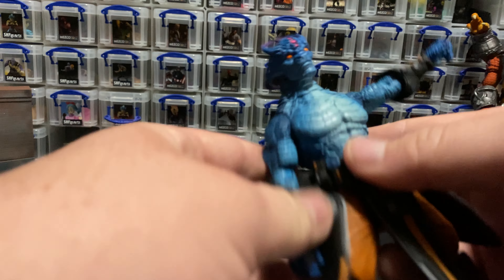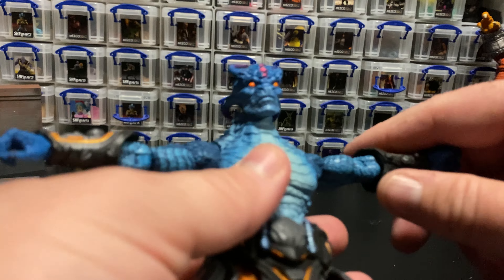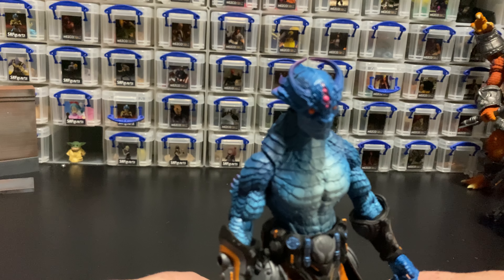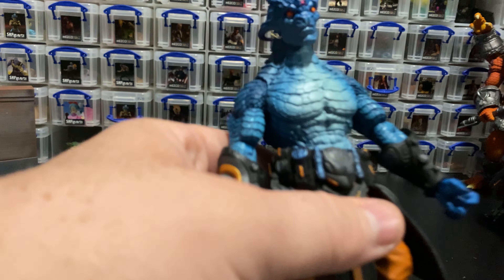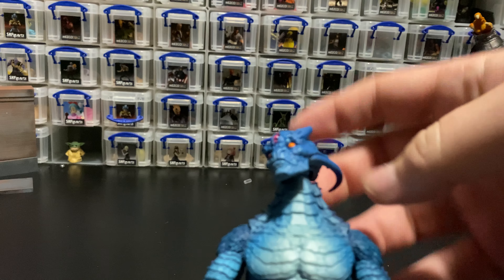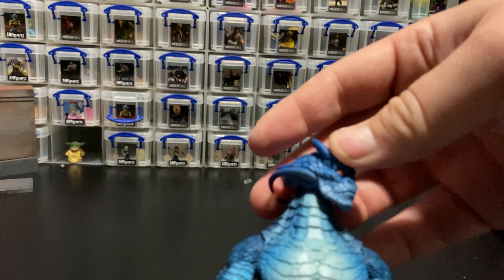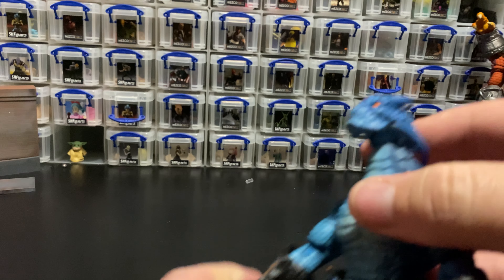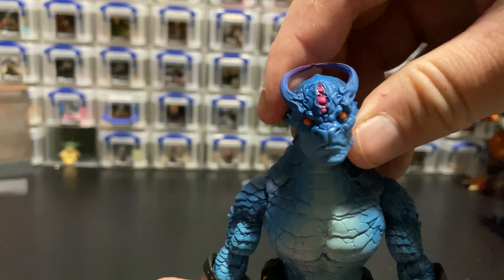Taking a look at articulation, Oleg Thygar is pretty similar to his armored counterpart. He gets maybe a little more lift on his shoulder, but it's pretty negligible. They both can hit at least that 90-degree mark, and the bicep also hits 90 degrees. For a character like this, 90 degrees feels fine. Would I like double joints? Yeah. Do the single joints seem to work? Yeah. The head moves even more than on the other Oleg Thygar — no problems looking left, right, up, or down, and a pretty decent tilt.